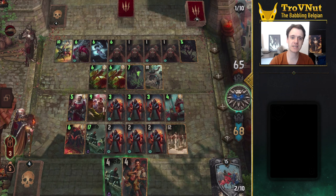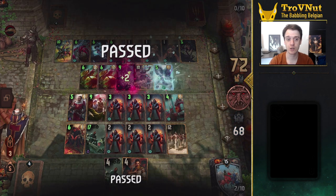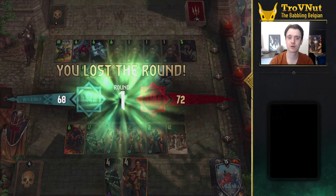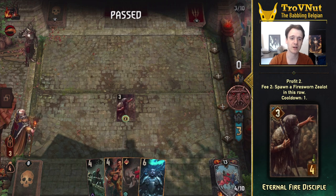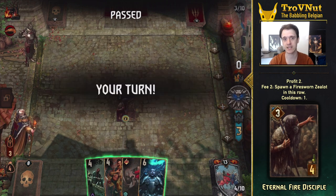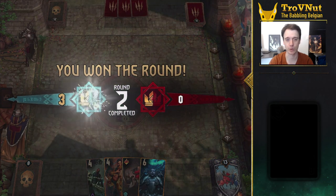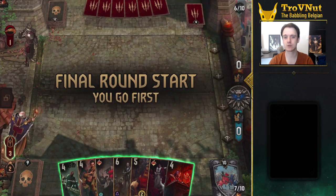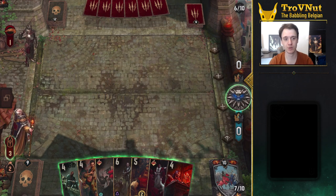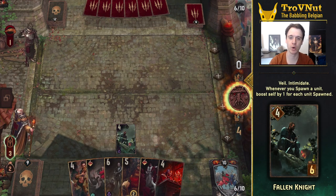Our opponent still doesn't back down, but their underplay allows me to pass into card advantage. Round two goes by fast. I look for a simple card that also provides coins that might carry over into round three, which we find in the Eternal Fire Disciple giving us an extra two coins. We also draw Jaak here, who will come in handy in round three.